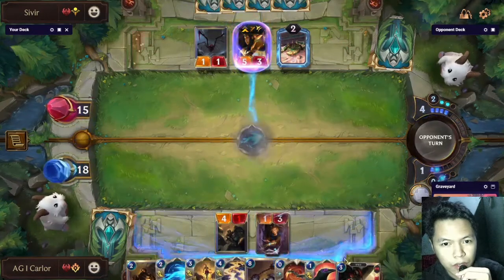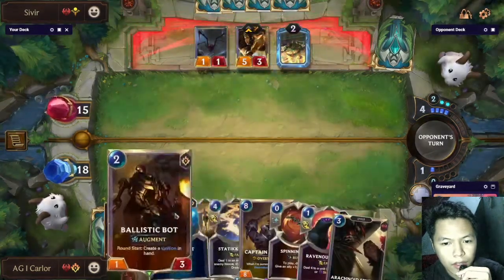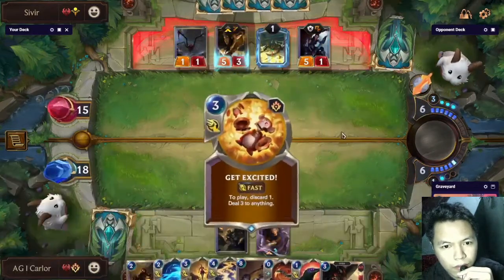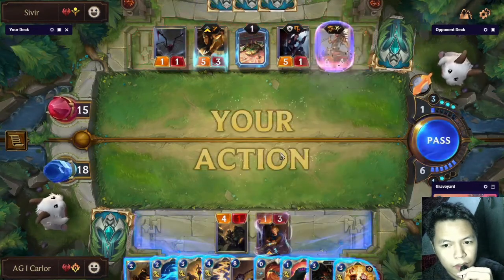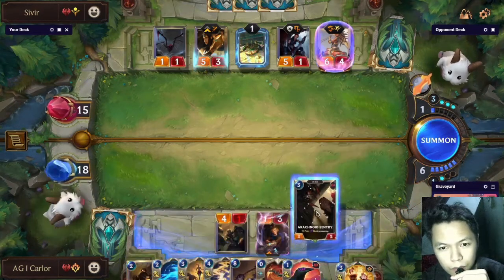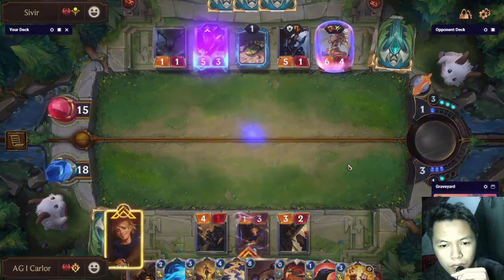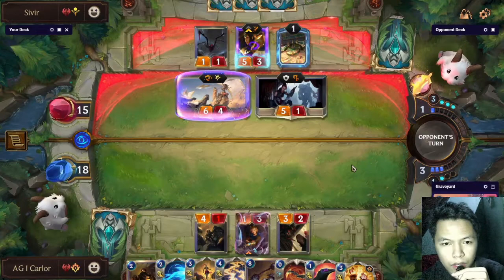I need to use this to pop the Spell Shield of the Sivir so that next turn I can do the Arachnid Flock combo. That's a Trifarian Glory Seeker. This is a very important turn — with how we play it we can either lose or win. We have Mystic Shot, Get Excited, and Static Shock, but we don't have enough mana to cast all of these removals.